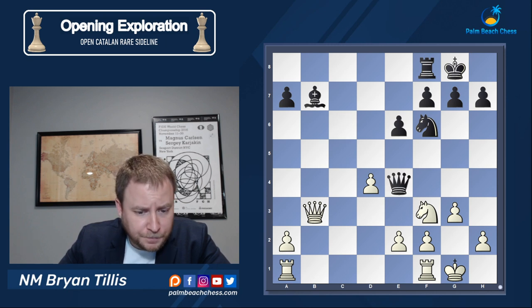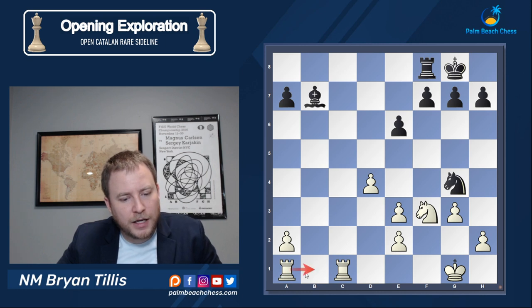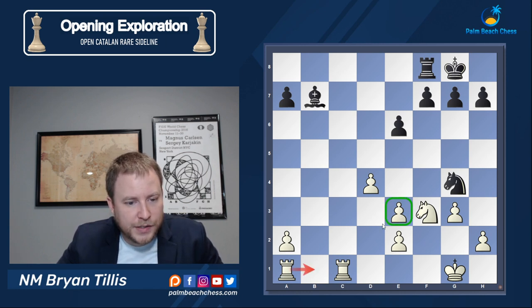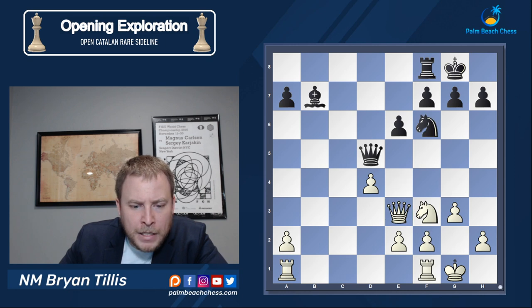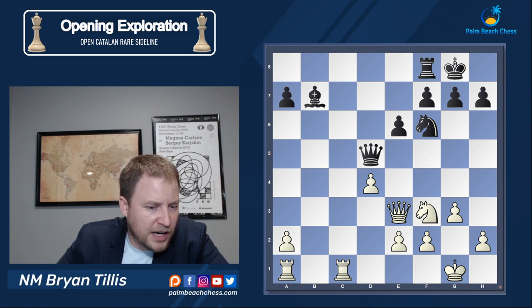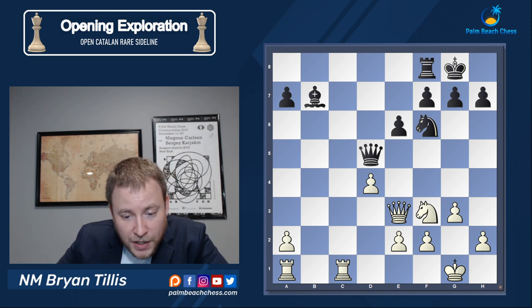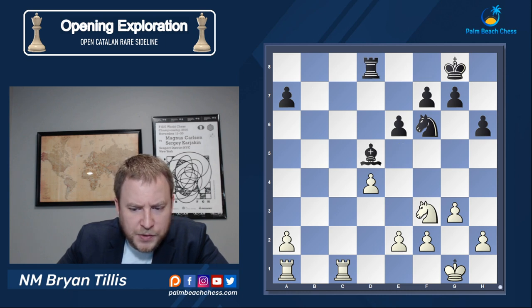Queen e4. I saw the idea with queen e3 — if he took, he'd get a pawn but my rooks get activated and I'm happy to give up a pawn to get rid of the queens and gain so much more. Queen d5, I go rook fc1, keeping the other rook tethered to the pawn. I'm looking at ideas like rook c5, rook c7. After h6, queen e5, going right along with the plan. We're able to exchange queens without difficulty.